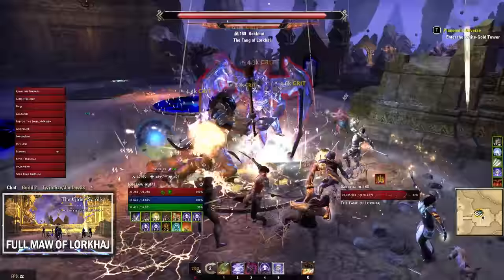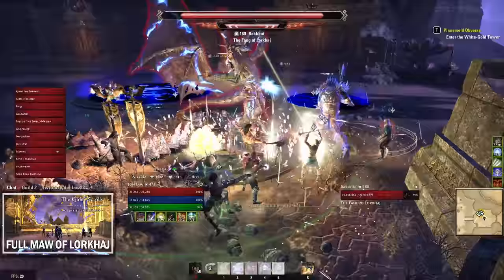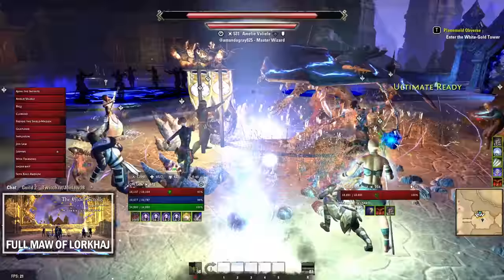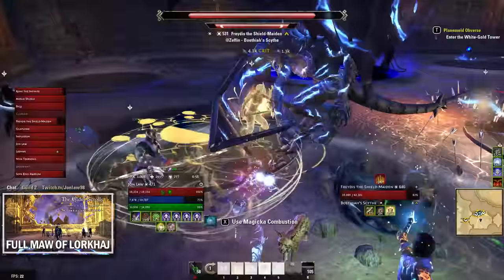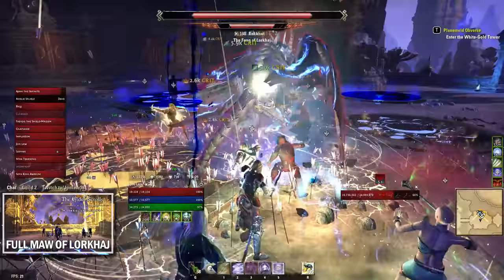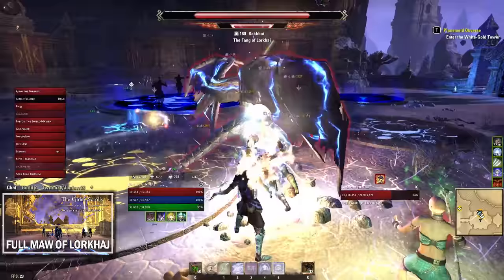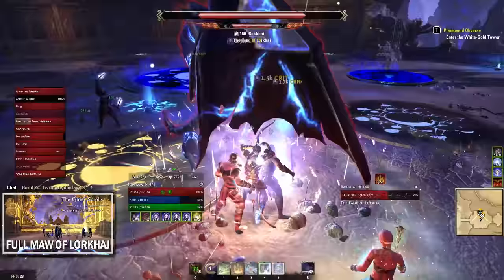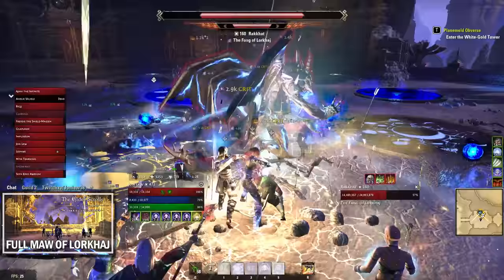For the first 10 seconds or so, use ranged attacks since you'll need to rotate quickly — don't expect to deal more than about 3 percent of his health during the opening. He'll then jump to the back panel where everyone rotated, stand there for about 30 seconds, and attack. Your tank should be taunting while everyone else burns him. Don't stand on the blue circles; after a few rotations more blue circles appear on the ground, and the gold circle indicates his next position.